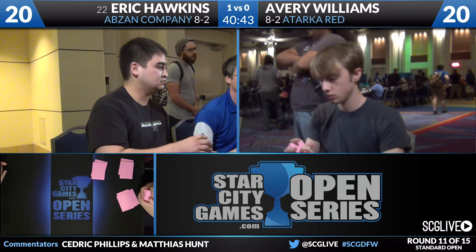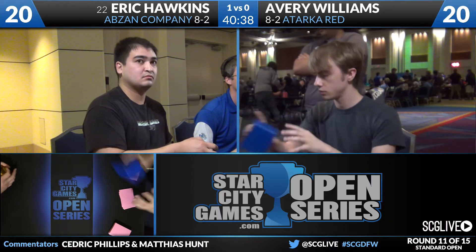Yeah, and I guess if Eric ends the game at nine... so maybe with more aggressive attacks, Avery gets Hawkins down to five, but five isn't zero. I don't think he's able to win that game. As we take a look at the sideboards, we will start with Avery and his additional copy of Goblin Rabblemaster, four copies of Roast, a Hall of Triumph, a Destructive Revelry, four Eidolon of the Great Revel, two Goblin Heelcutters, a Scouring Sands, and a copy of Arc Lightning.